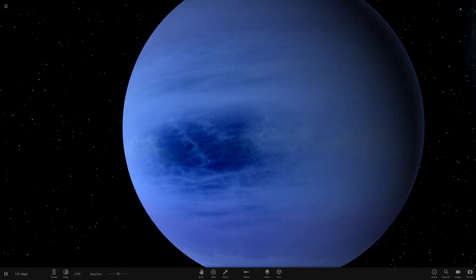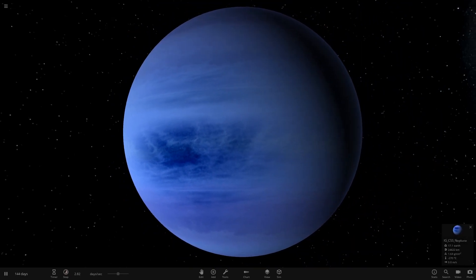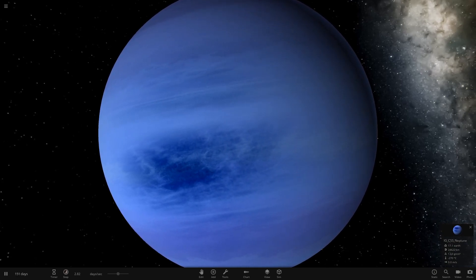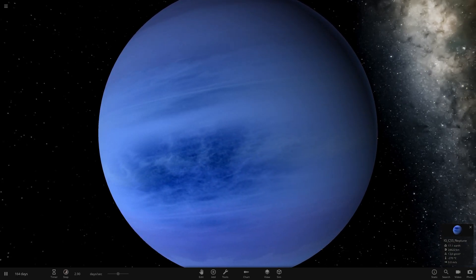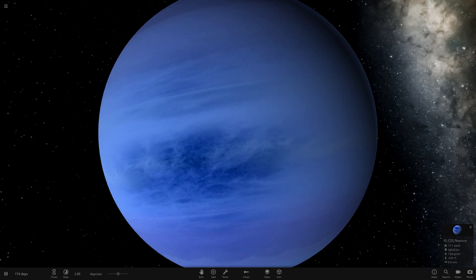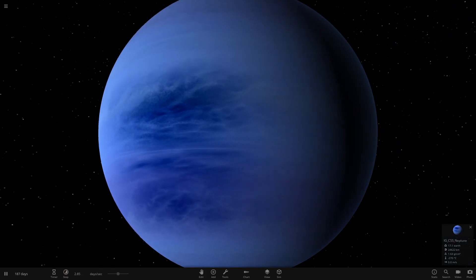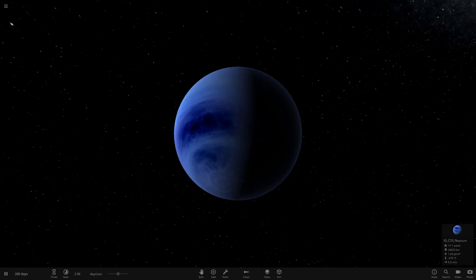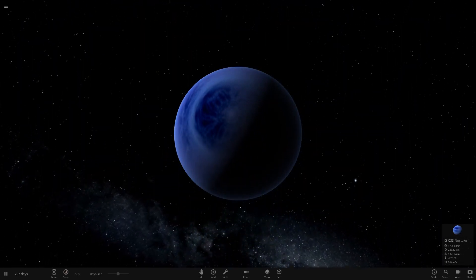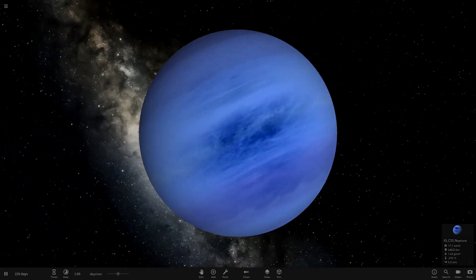Look how cool that is — that is a dark spot. This is the closest you can get to a custom sort of spot or storm on a planet, because previously you had to use Jupiter's red spot on a gas giant, and all you had was a red spot. But this works with any planet in general. It can be a little weird from some angles, but overall visually from the main view that looks awesome.